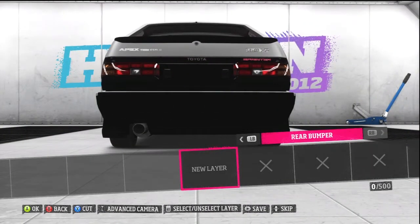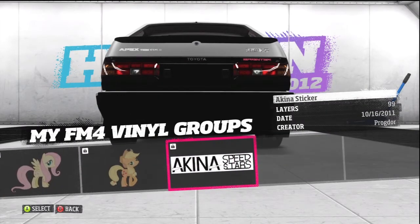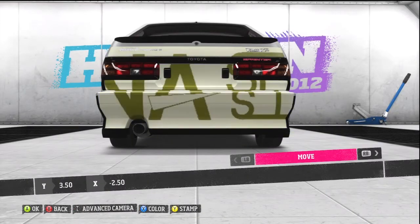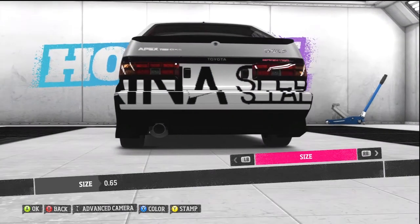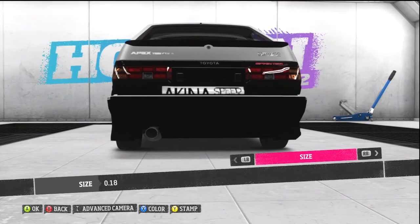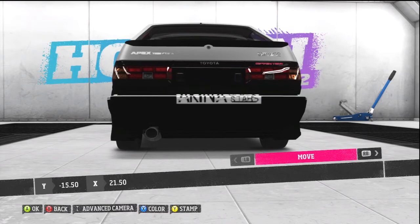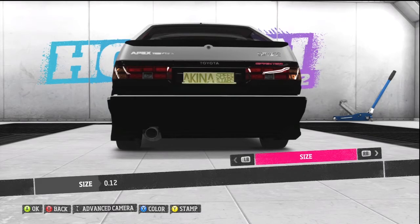Let's put something on the rear bumper — we're going to load a Forza 4 vinyl group. I'm going all the way to the end for the Akina Speed Stars. Load that up, now we're going to position it. We'll go right bumper, change it to size, and use the left stick to resize it. Moving it up a bit — maybe over here, maybe in the license plate area.